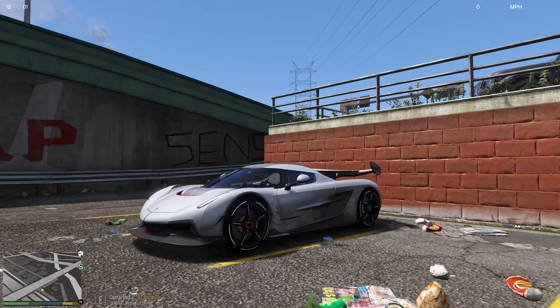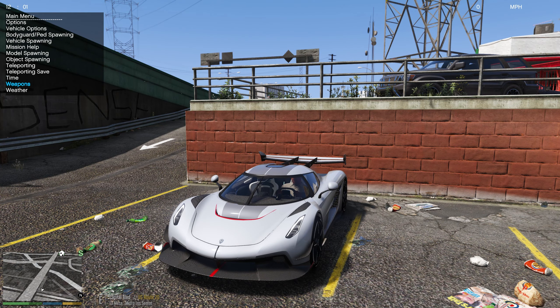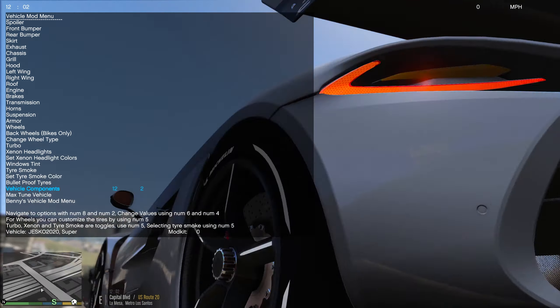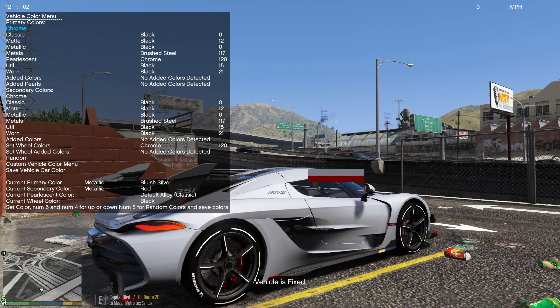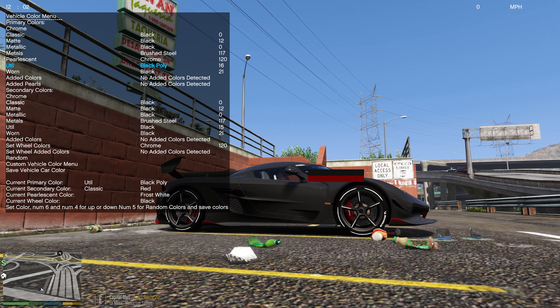This thing is just insanely good looking. I haven't even seen if it says customizable option — doesn't look like it. That's fantastic. Well, it's already fast as fuck, so we're gonna upgrade the brakes, upgrade the armor. I'll put those on. You can either go no wing or wing — we're gonna go with the wing because it looks so amazing.